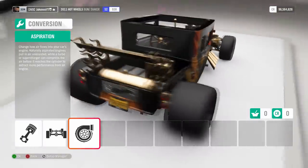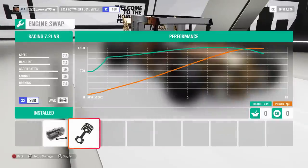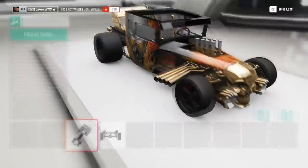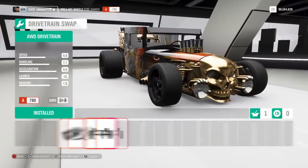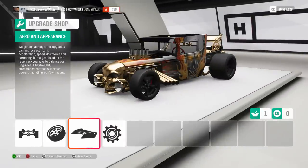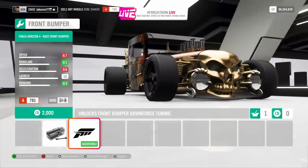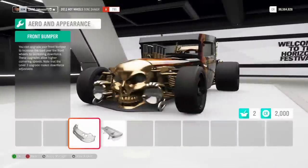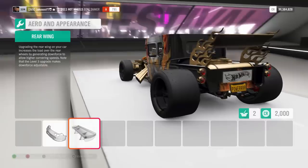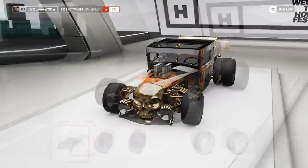I'm going to show you quickly what upgrades you can do to the Bone Shaker. There are two engine swaps: the racing 7.2-litre V8 and the standard engine which we're going to try out now. You can put twin turbos on the new engine, but you can't put twin turbos on the standard engine. For aero and appearance, you can pop a nice little front bumper on which does actually look cool, and there's a big spoiler which I'm keeping. For wheels, you can put all sorts — including off-road wheels and drag wheels.